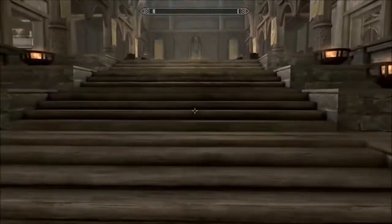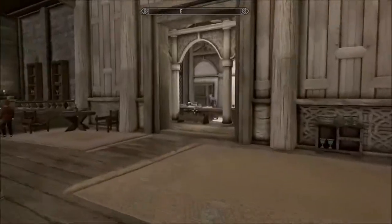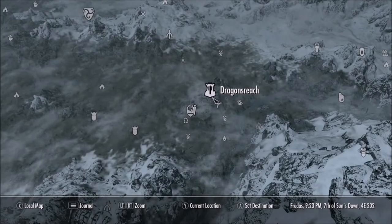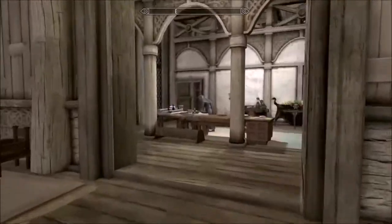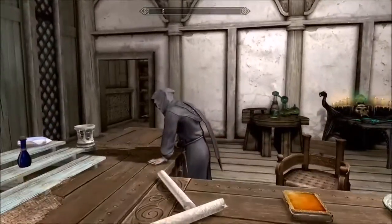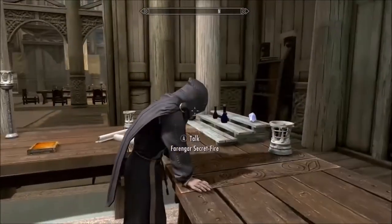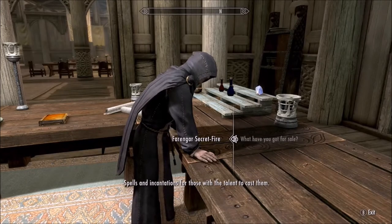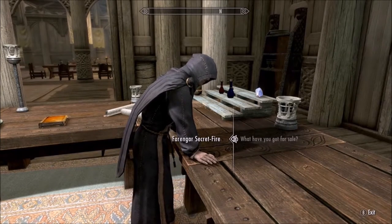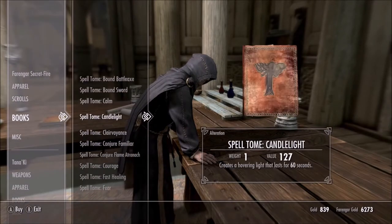So this is a mod and you've got to have it activated for this to work. At the moment I'm at Dragon's Reach in Whiterun, so here's the location. You've got to go talk to this wizard and ask him what he's got for sale, then go down to Books and the spell tome.